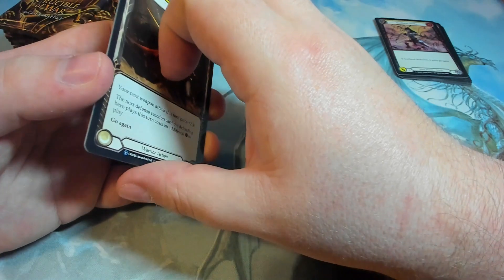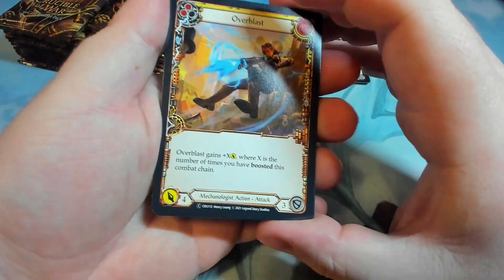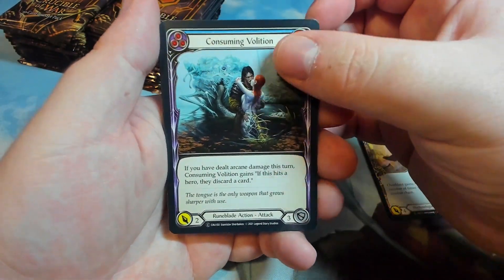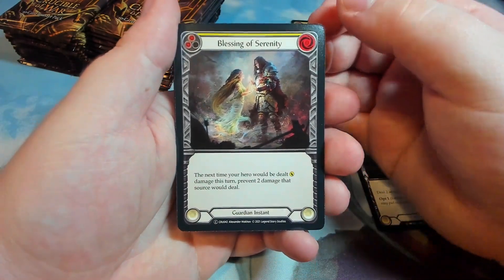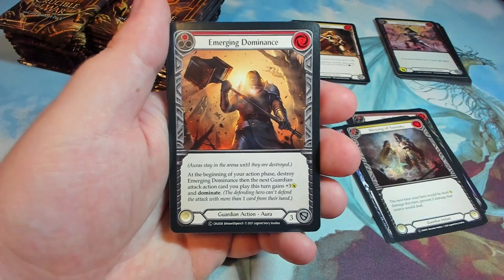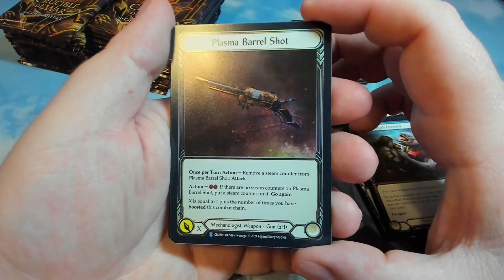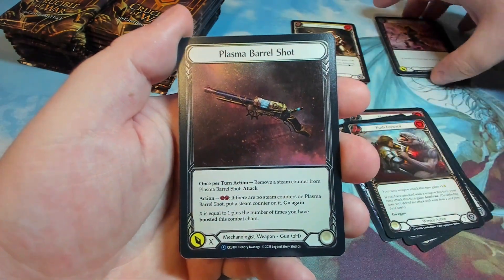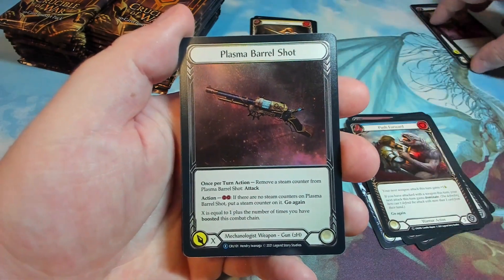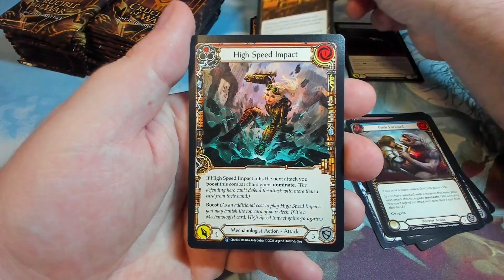Because there's 24, I'll cut it into groups of six. Over Blast, Consuming Volition, Sleep Dart, Foreboding Bolt, Blessing of Serenity, Emerging Dominance, Push Forward. We have a Plasma Barrel Shot — that is a Foil Rare weapon. That's pretty cool, might actually be worth something. I'll make its own pile. Really nice foiling as well. We have a Promise of Plenty and a High Speed Impact.